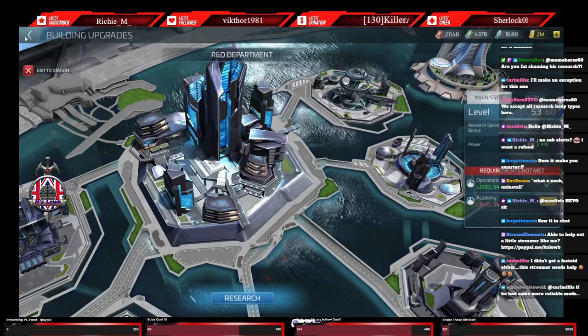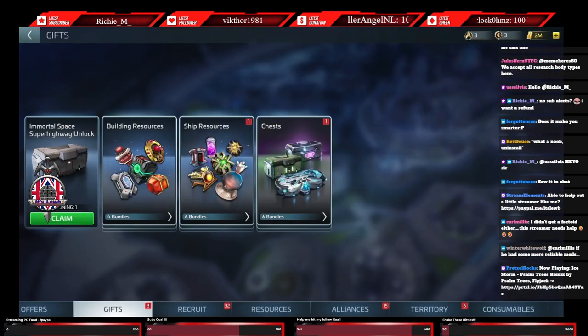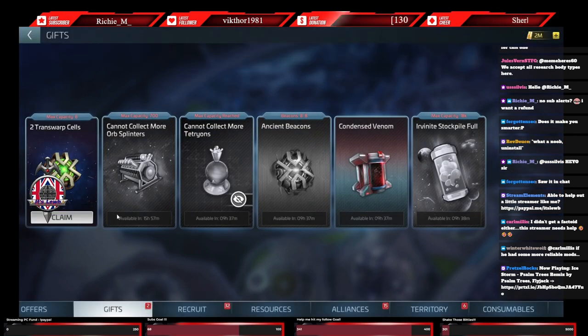We're taking bets as to whether that worked. It's there - I'd already pressed it. So we're going to claim this, which is going to give us a mission. Look at that for a prize - one latinum. Not a thousand, not a hundred, not ten. One latinum. Brilliant. Totally makes up the 90,000 you just spent on the speedups. Yeah, I've just spent 100,000 on speeding the research up and I got one back. I love a return on investment.